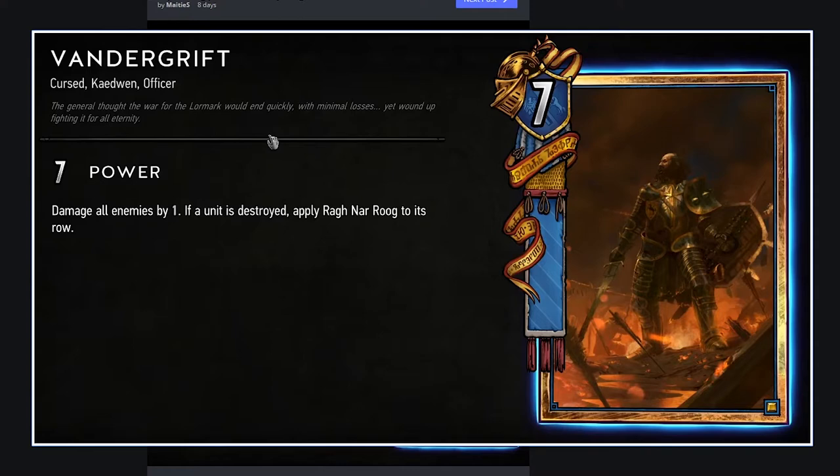Vandergrift — really cool card art. Damage all enemies by 1. If a unit is destroyed, apply Ragnarok to its row. This is crazy! So if you deal 1 damage to each row and kill something, you get a full Ragnarok for free on a 7 strength gold body. This card is insanely powerful, especially against swarm — this is the card that will break swarm. Even if you just damage 3 enemies and kill one, you're getting a 10 strength gold with Ragnarok on a row. Northern Realms gold cards aren't all that competitive, so you can definitely slot this in.